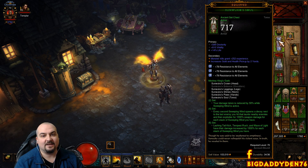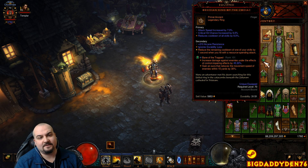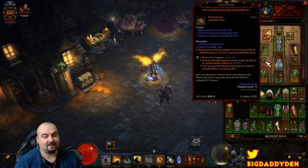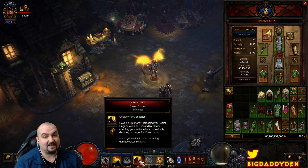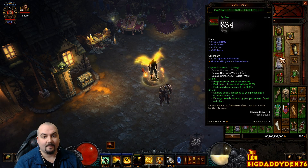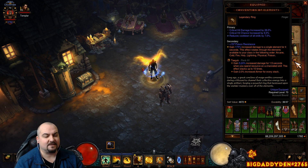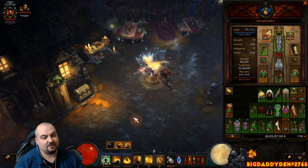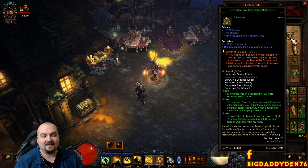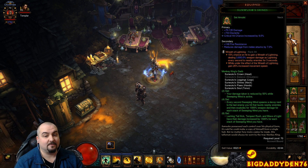So we're using Sunwuko legs, chest, helm, gloves, and amulet, and Captain Crimson's boots and belt. For legendary gems, the first is Bane of the Trapped for the damage increase. The first ring is the Obsidian Ring of the Zodiac — every time we hit with Tempest Rush we get one second of cooldown reduction on our main abilities, mostly for Epiphany. You must keep Epiphany up at all times, otherwise you won't have your damage reduction or spirit generation, which is extremely important. The next ring is Convention of Elements — once we hit the cold cycle, we do an enormous amount of damage. The second gem is Taeguk: as you channel Tempest Rush, you build Taeguk stacks giving more damage and more armor. It's always up because you'll never stop channeling. In the amulet we're using Rift of Lightning, which gives an extra 25% movement speed — fantastic for GR speeds.